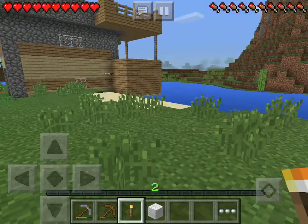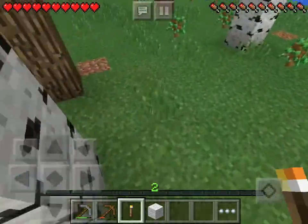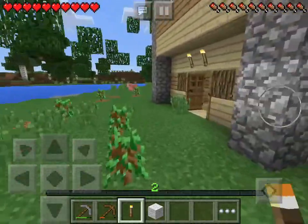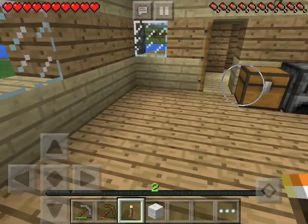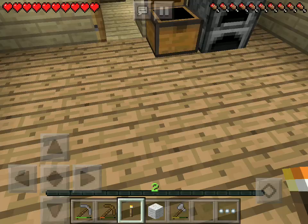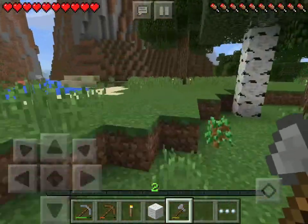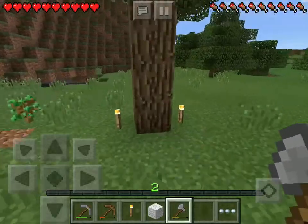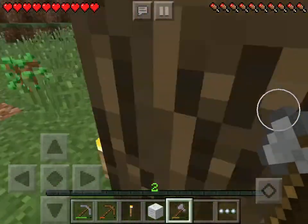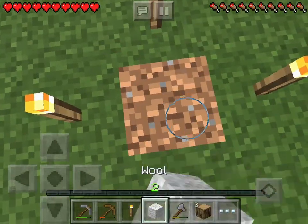Guess what, Max? I got four wheat from the farm. But come here — just climb up. Hurry up, I can show you in three, two — I'm here. Okay let's go, I'll show you which tree. This is gonna be our secret hideout, right here. I'm gonna cut down a little bit and then dig down.